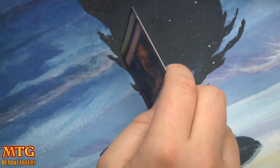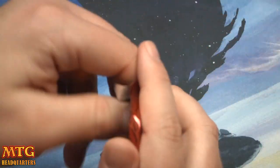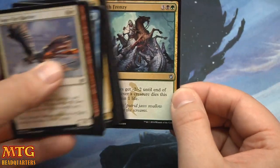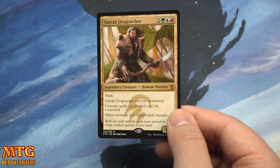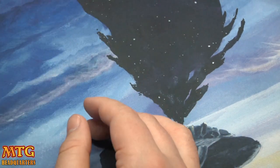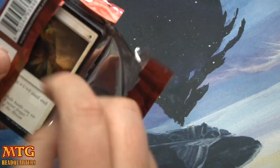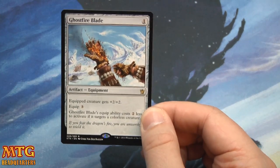Having a playset of those is a good thing. Just kidding — Zurgo Dragon Claw. Still so much of the set I have not even pulled. I need a Sorin, obviously. I need more fetch lands — who doesn't need more fetch lands?